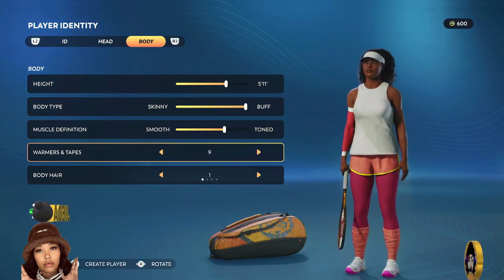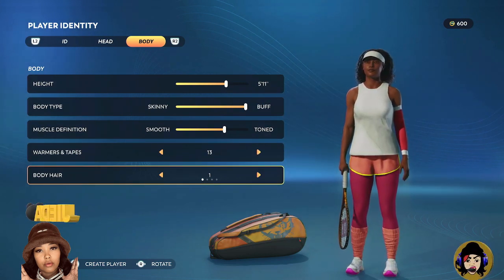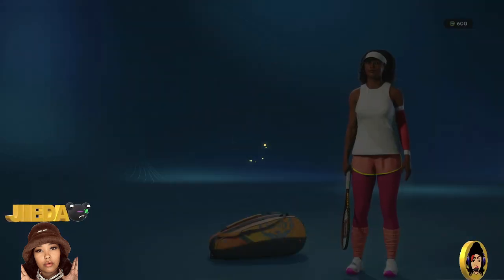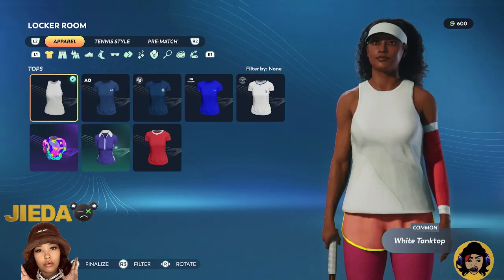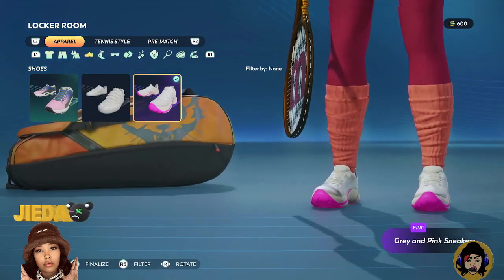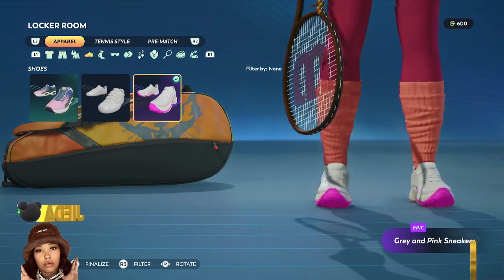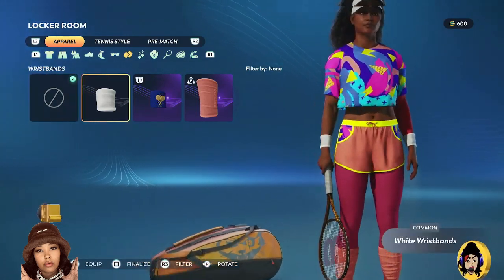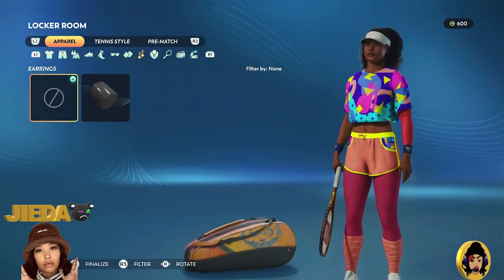I'll do one arm. All right, great — okay, cool. What kind of outfits do we have? That was kind of dope. All right, so here you can also pick your shoes.